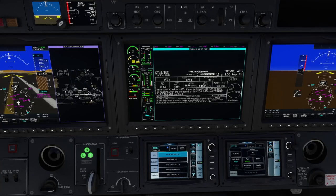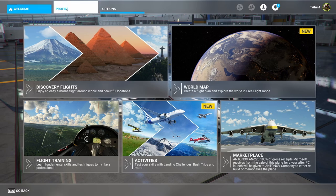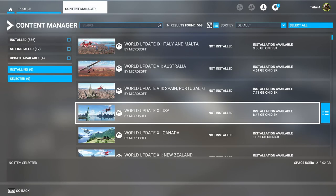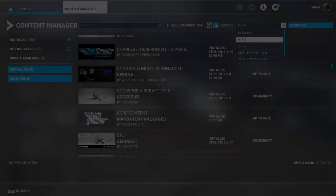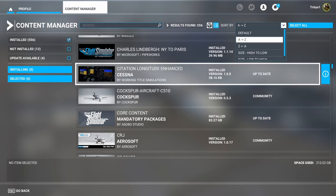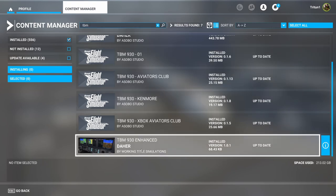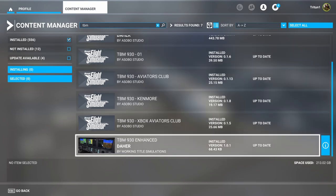There is a requirement for all this to function. You need to go to your marketplace or content manager. We're looking for the Cessna Citation Longitude Enhanced by Working Title Simulations, and there should be something similar for the TBM 930 — just search for TBM. You need to have these installed. They are free to install, and you can find them in the marketplace or content manager. Search under not installed. You do need both of those installed for the respective aircraft in order for that split screen functionality to work.